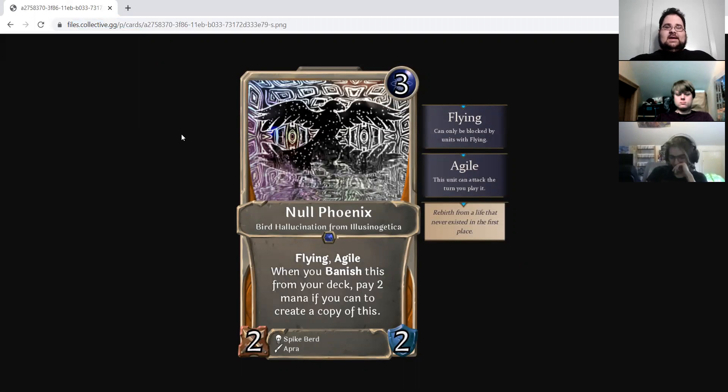The Null Phoenix is a 3-drop mind 2-2 bird hallucination from Hallucinogenica, Realm of the Abstract, and one of Stranger's least favorite realms. Flying, Agile — when you banish this from your deck, pay 2 mana if you can to create a copy of this. So if you scour it away, it just pops up. That is actually kind of an interesting concept. This is Empty pimping Spikebird's card, I see.